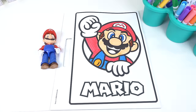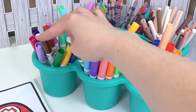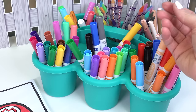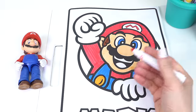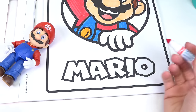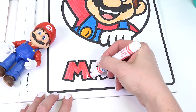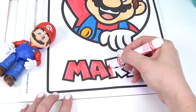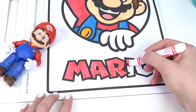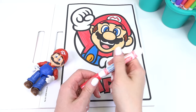Are we all done coloring Mario? Wait — what about his tongue? Let's do his tongue in maybe a peach color. How about this one? Let's see if that's going to look good on Mario. That looks perfect. I'm going to color his name in red. Oh, I love it.